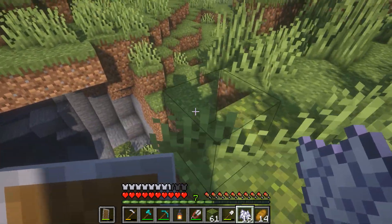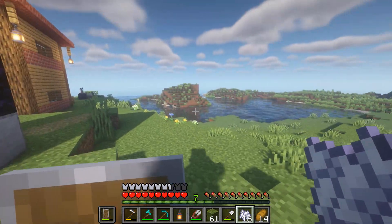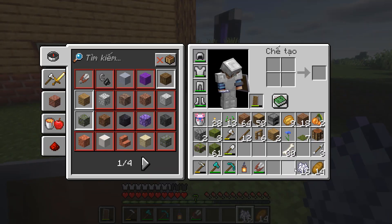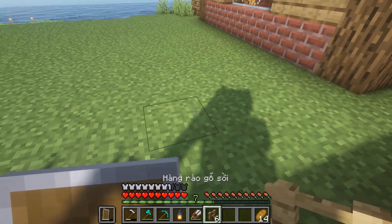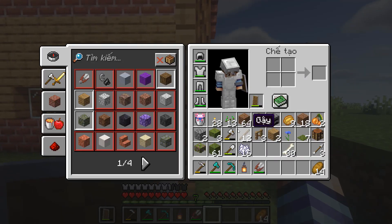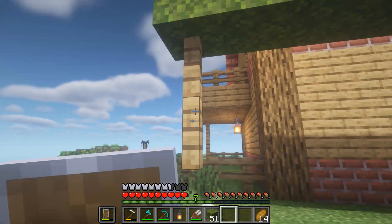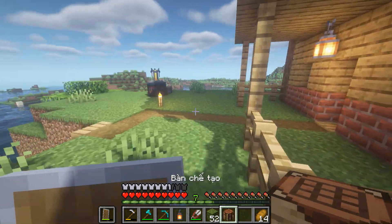Nó ăn mòn lên phía trên này luôn, thôi kệ đi. Nó không ăn mòn hết cái khu vực này đâu, yên tâm đi, khi nào mình tác động vô thì nó mới ăn mòn. Mình không biết là nên thiết kế cái chỗ trồng quả mỏng nó như nào nữa. Phải để dành một ít bột xương để bón mấy cái quả mỏng phát sáng nữa chứ. Rồi sau đó chúng ta sẽ đặt khối rêu ở phía trên cao như vầy, rồi đặt lóc xuống lại thôi.